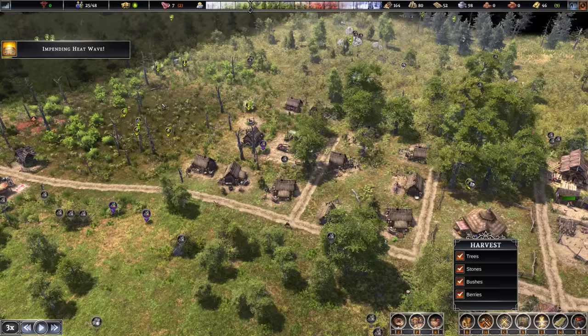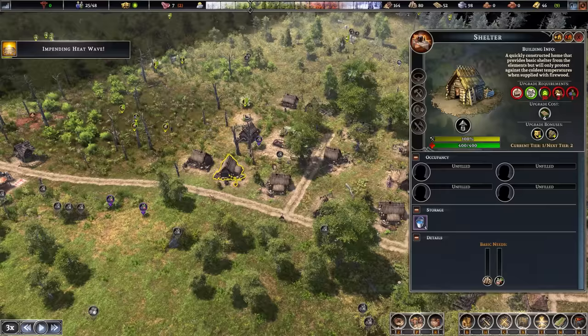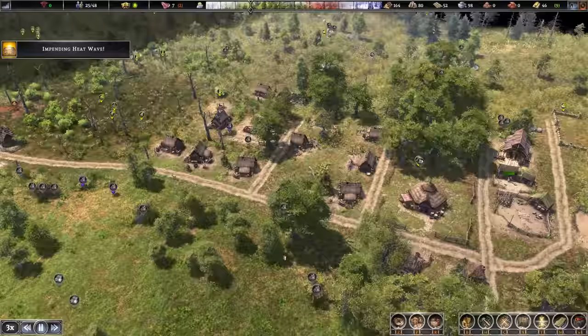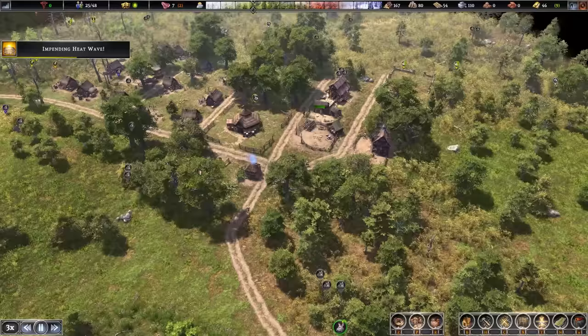Remember, four people can live in a house, and essentially you want it to be two — like a mother, father, and a couple of kids. You don't want just four adults crammed into a house together. You want to have room for expansion. I learned that the hard way — the first time playing this game I kind of just had one extra house, and it must have taken seven hours for me to get to about 40 people. At least we've learned from our mistakes.